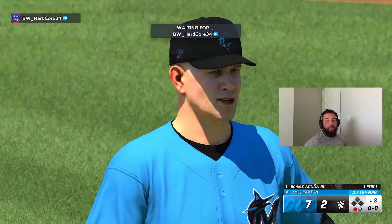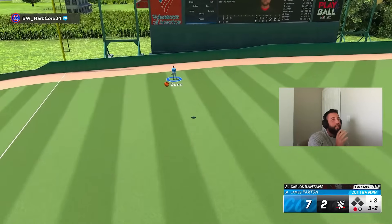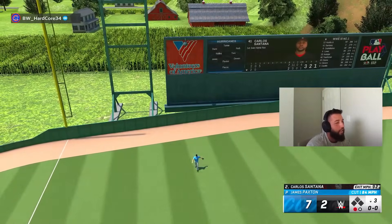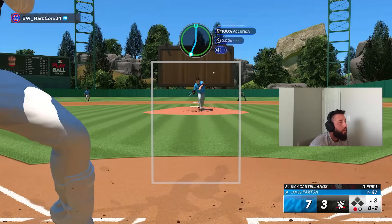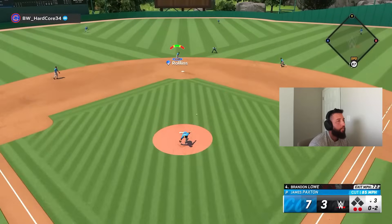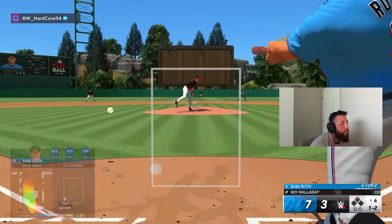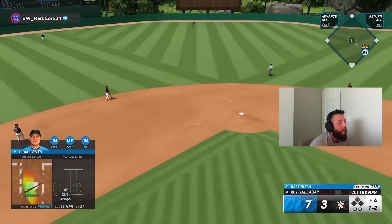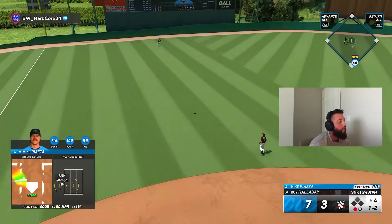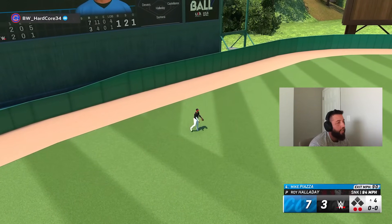Good pitch — one down. That's not a backdoor cutter — it was supposed to be backdoor but ended up over the middle even with a perfect release. 7-3. Good pitch, two down. We gave up one — we gotta get it back and more. Perfect out. Piazza — wasn't enough. That was weak, that was also a ball — I gotta take that.